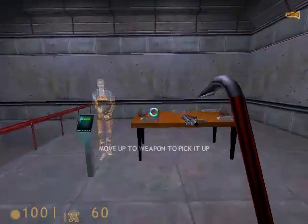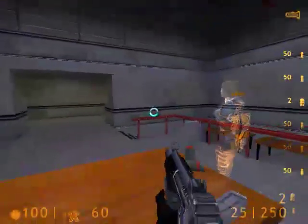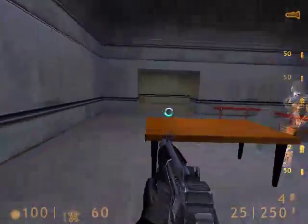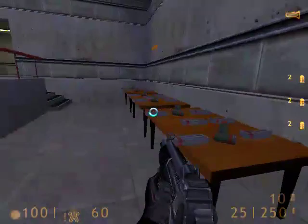Welcome to the Black Mesa Target Room, where you will receive training in firing a weapon, reloading, and firing the attached grenade launcher. Please pick up your weapon and advance to the firing station.